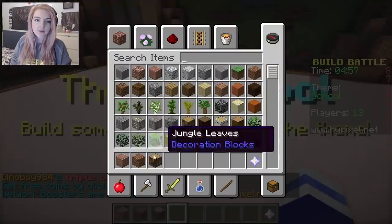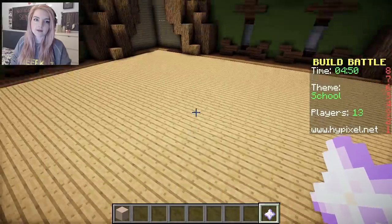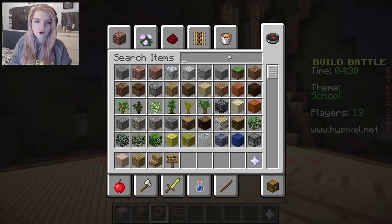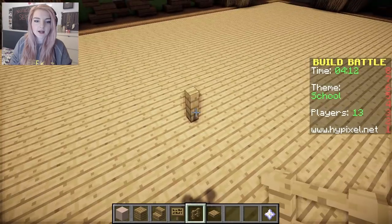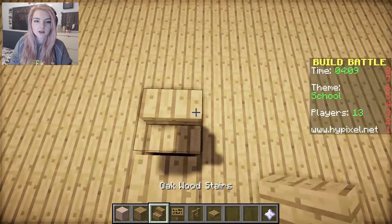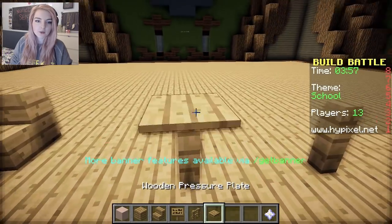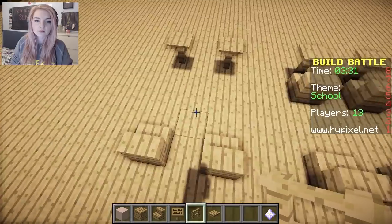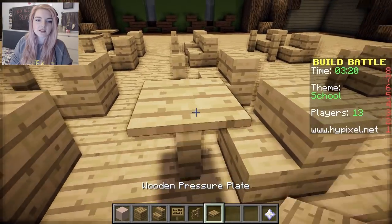I am going to use wood on the bottom here, like that. And then I'm going to make some little desks and chairs. What can we use for a desk? Maybe a piston, or maybe a fence with a pressure plate on it. Let's get some tables all up in this place. There's a table, and there's a chair. Oh, that looks really good, I like that. Oh my gosh, I've already wasted a whole minute! So the idea I've gone for here is that it looks like a classroom — a very small classroom, because I don't have time to build a big one. These are the tables and desks that the students sit at.